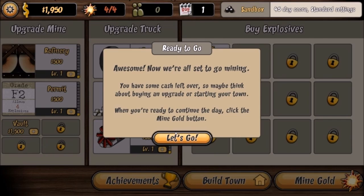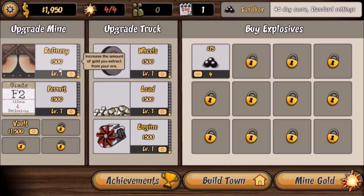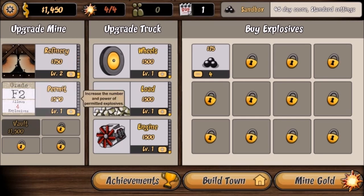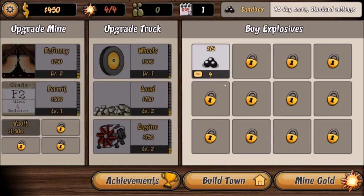So it's a turn-based game? I can upgrade my truck — increase the amount of ore your truck carries, or increase my engine. There is a refinery to increase the amount of gold you extract from your ore — I kind of like that. And a permit to increase the number of power-permitted explosives. I'm going to go ahead and do faster trucks and maybe the load.